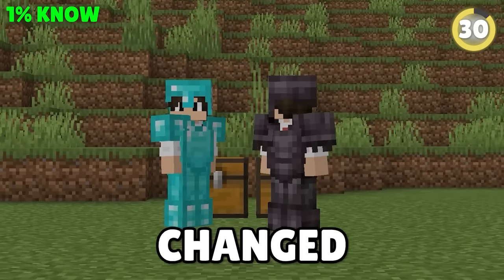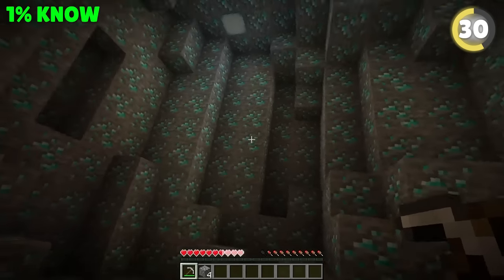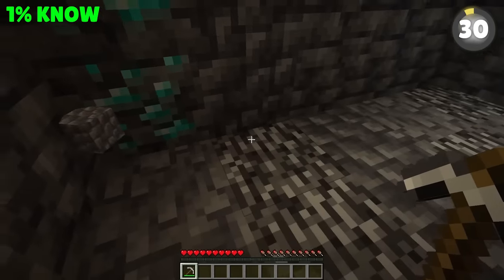A big mistake is to not keep up with what's changed in game updates. In version 1.18, they even changed the way diamonds spawn. It used to be that diamonds mostly showed up between depths 5 to 12, but now you'll find them showing up more and more all the way down to bedrock.